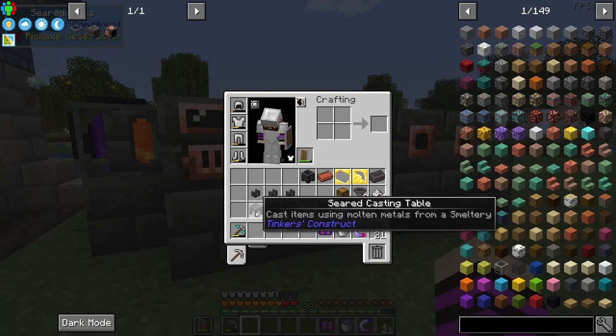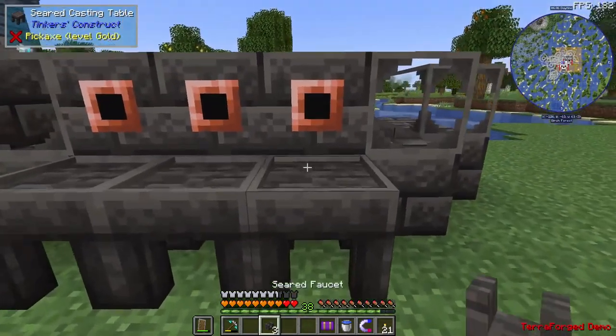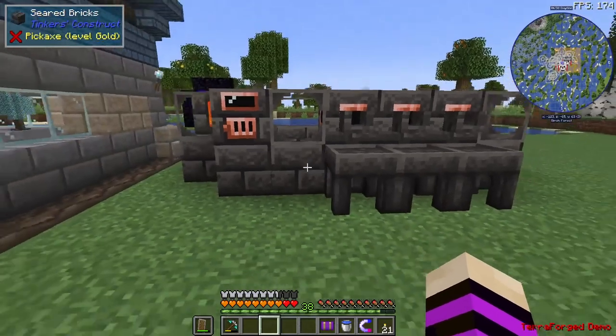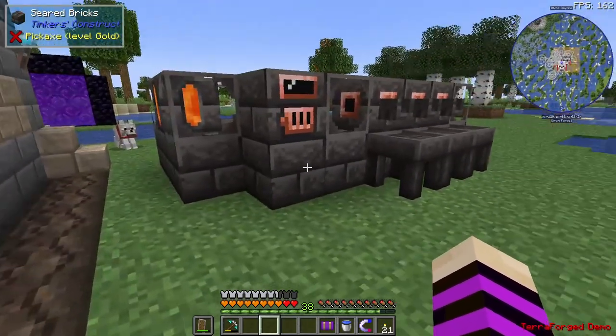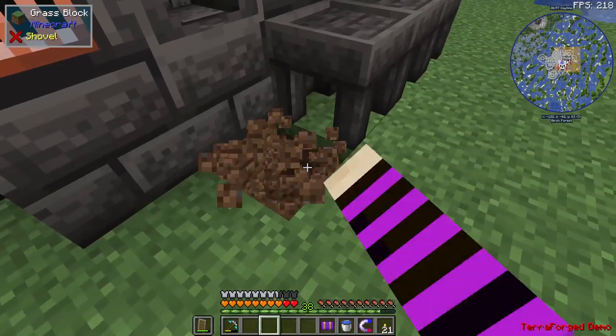All of these pieces are interchangeable — it is a modular multi-block. You can build it however you like. I prefer to build it this way so we can put our casting basins all in the front. I'm probably going to change this design around a little bit before I settle on a final design.